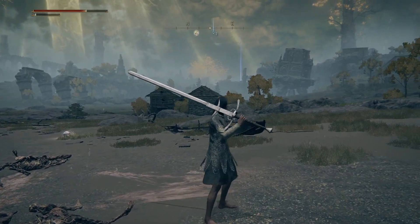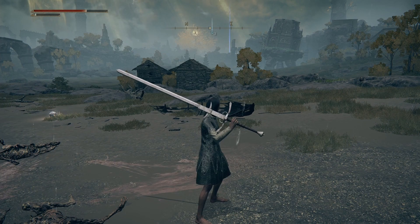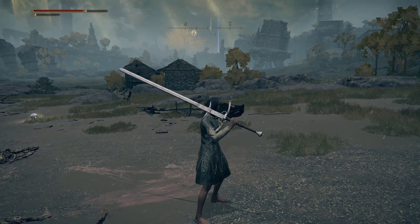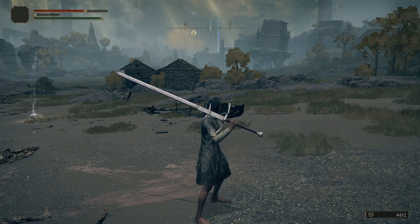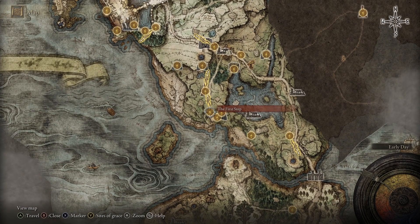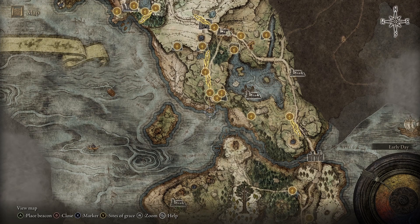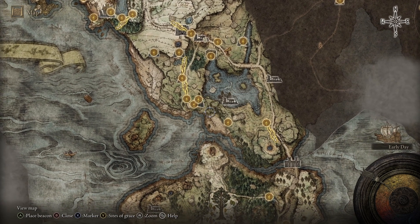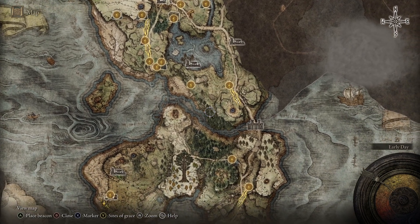So that's the Zweihander — I don't know how to pronounce it, I'm sorry. This is where to get it, and one more time: it is way down here at the Isolated Merchant Shack. The start of the game is right here. You won't have the map, so I'll describe it as best I can. If you don't have any maps, follow the coast at the start of the game. If you go south there's a giant drop-off, so instead just follow that drop-off and it'll lead you all through here.